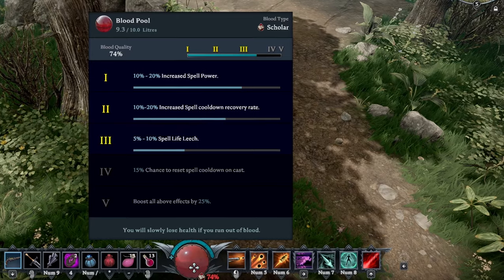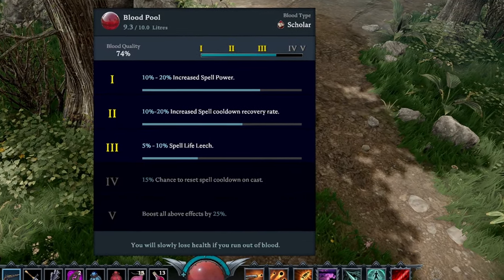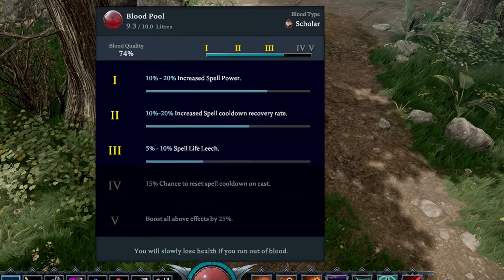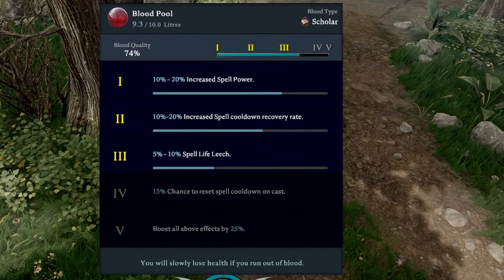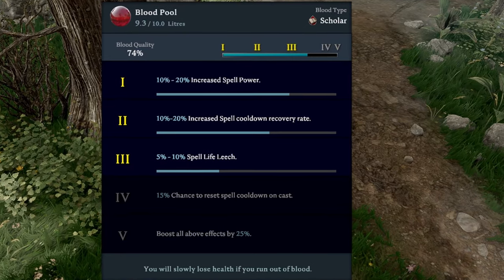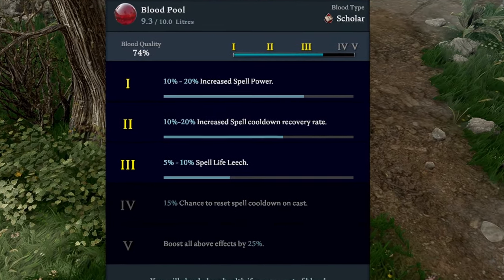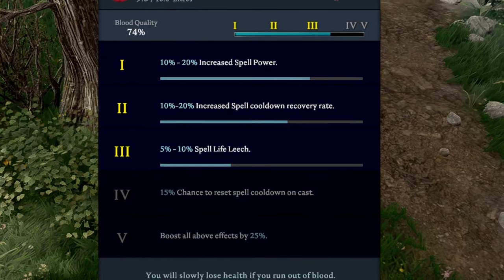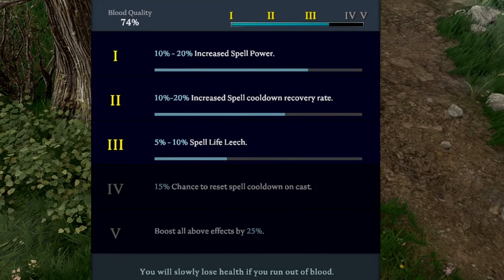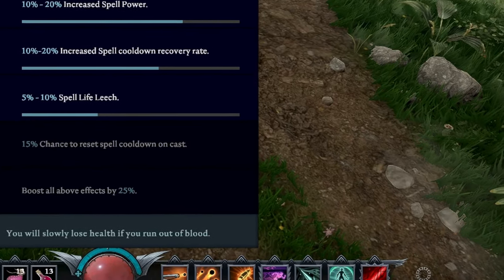I found a 74 Scholar over near our base. So we're not going to be getting that 15% chance to reset spell cooldown on cast, and we're not going to have the boosted effects. I'm doing this to kind of drop my gear score in a sense, because at this point you can start farming Stygian Shards over in Mortium and unlocking your first passives for your clan, which we'll look at shortly after the fight.